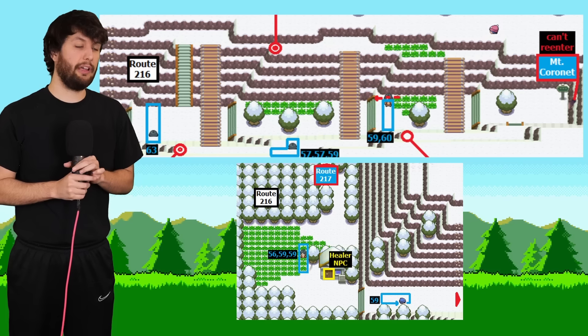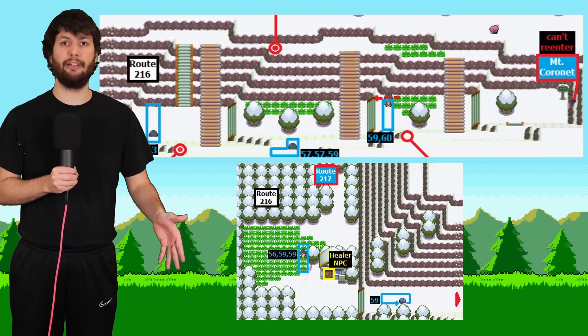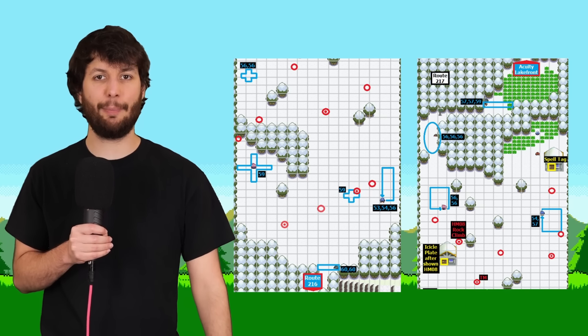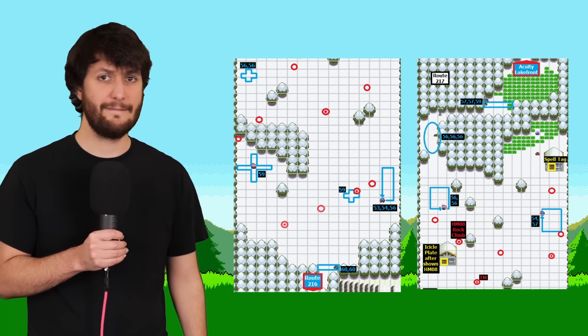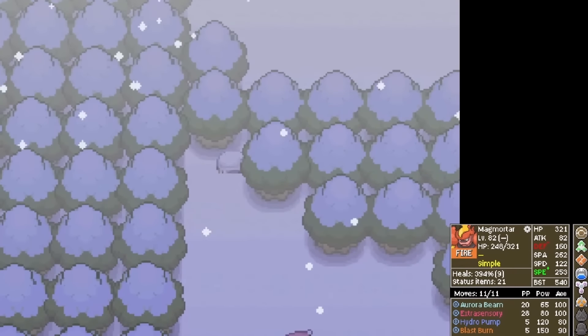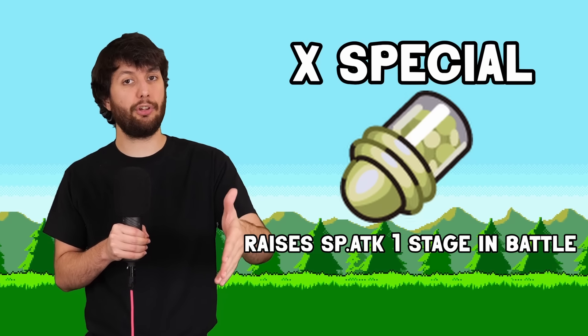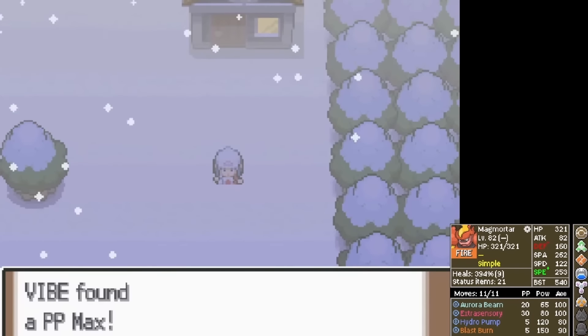We are now on Route 216 — you know the drill: defeat all trainers, pick up all items. Then Route 217 where there are like 14 items. One item we acquire is an X Special, which raises our special attack. And if you didn't know this already, Simple still boosts battle items. We also acquire another PP Max. Then we end up at Snowpoint City.